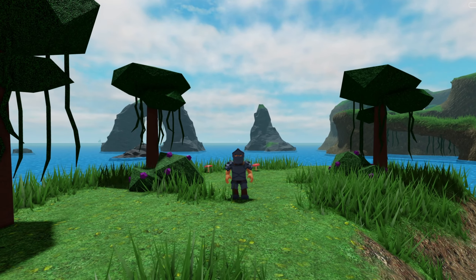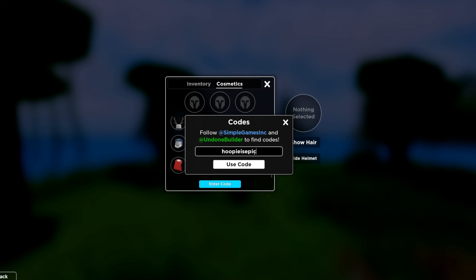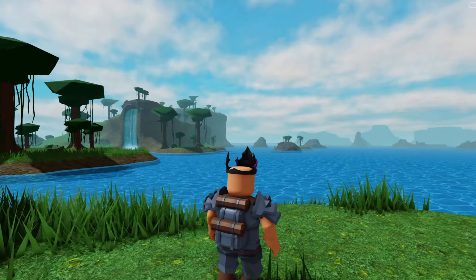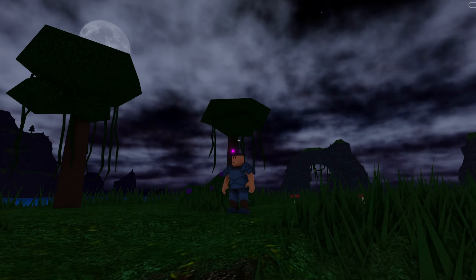For the next one, we have the purple crown. The code for this one is 'Hoopsy is epic.' It even glows at night.